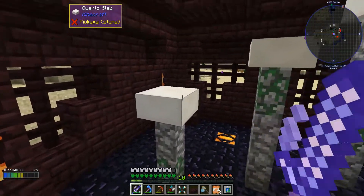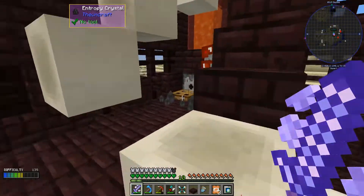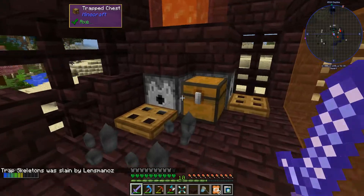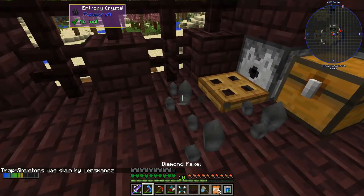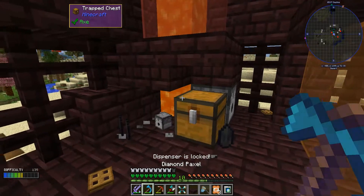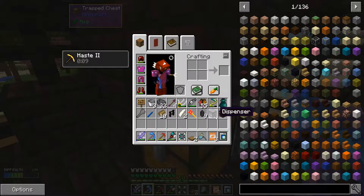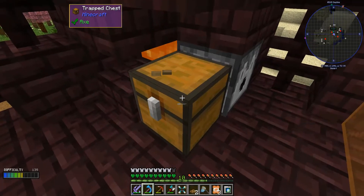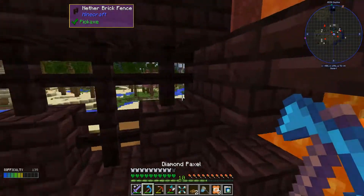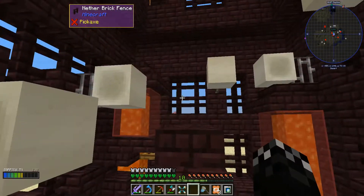Can't even get up the first one. Got a new friend down there — trap skeleton! Let's break these things. Spencer is locked, just break it. What else have I got to plop back there? I've got a sign, just break the chest I guess. I don't really want lava flowing everywhere. Let's head up and see what's above.